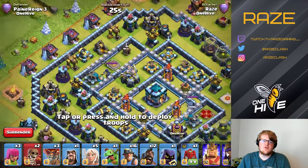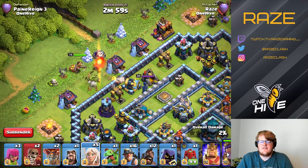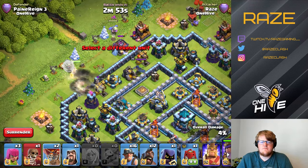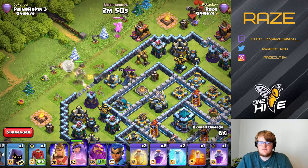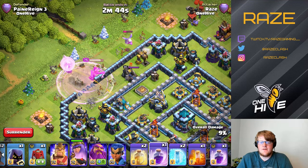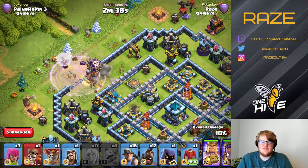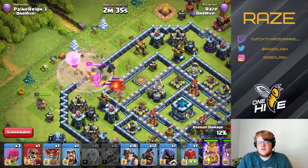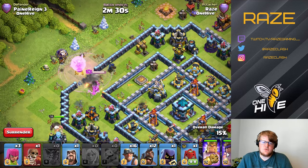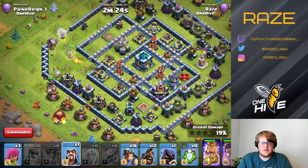This is the way I approach most ring bases for the Hybrid Attack. The Queen goes in on one side — be careful because there are some Black Mines there. The Queen breaks in to take out the Scattershot and the Royal Champion, then paths down to the left. The King is also on that side, along with the Siege Barracks, so the King, Siege Barracks, and Queen will all help take out about half the ring before I drop a single Miner.